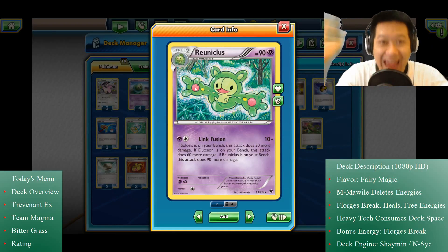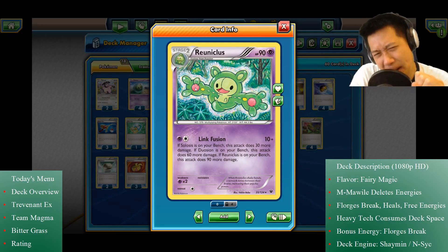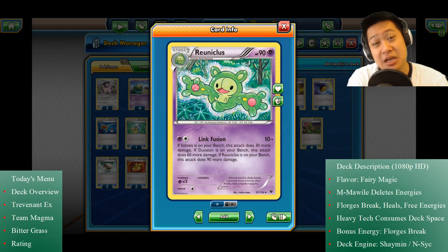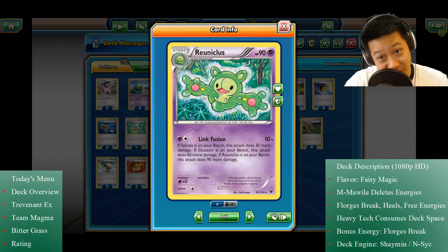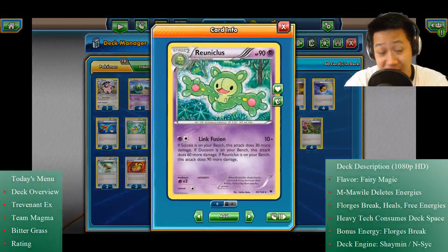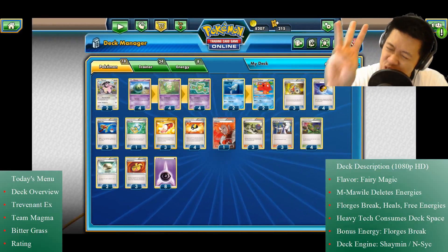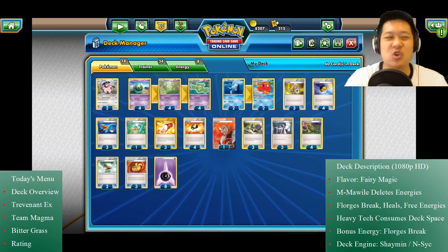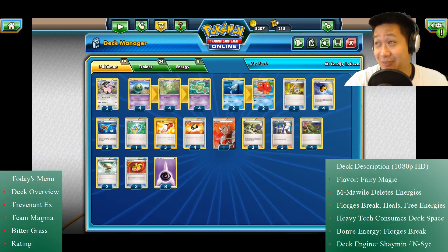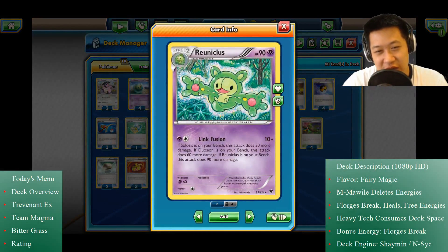Hello Integrals and Differentials, it's Donald, welcome back to my kitchen. On this menu I'll be serving you this peculiar-looking Pokemon, Reuniclus, that does 190 to 210 damage for a single energy. You can probably make this deck because it is really cheap — all these cards are fairly common in their booster packs and probably easy to trade for. Let's get started.